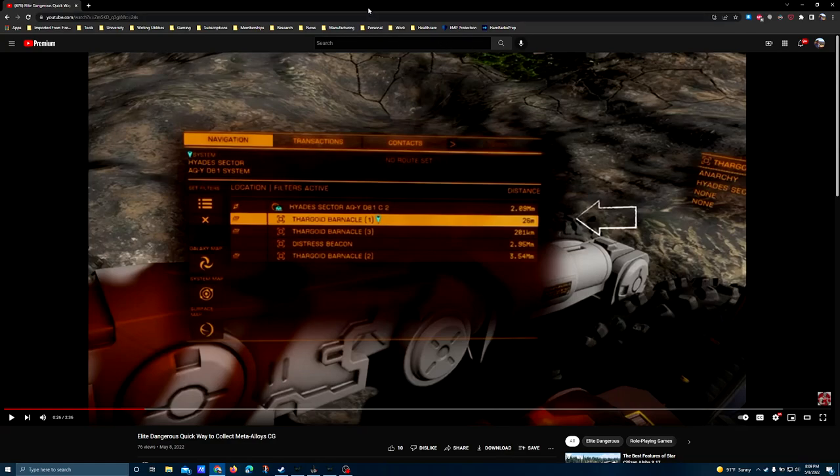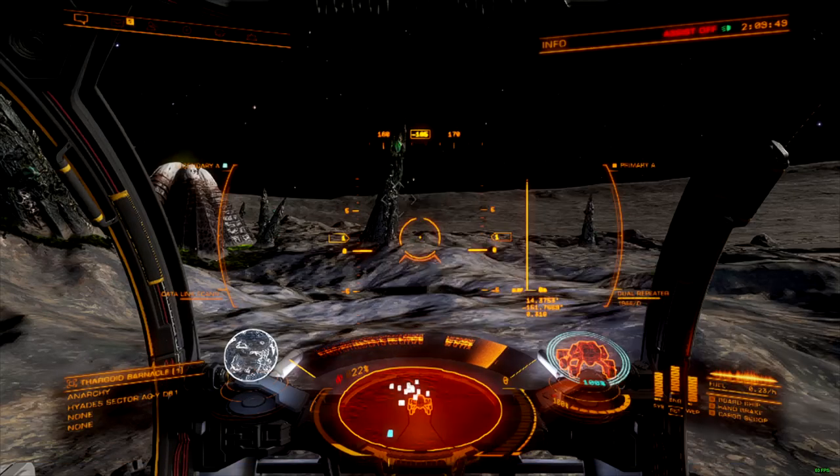He's found an interesting little exploit that should increase take rates compared to hunting for Thargoid meta-alloys inside of larger forests. On this planet, AQ-Y DB-1, barnacle site 1, you get a barnacle site that will spawn a single barnacle shard with only one meta-alloy.